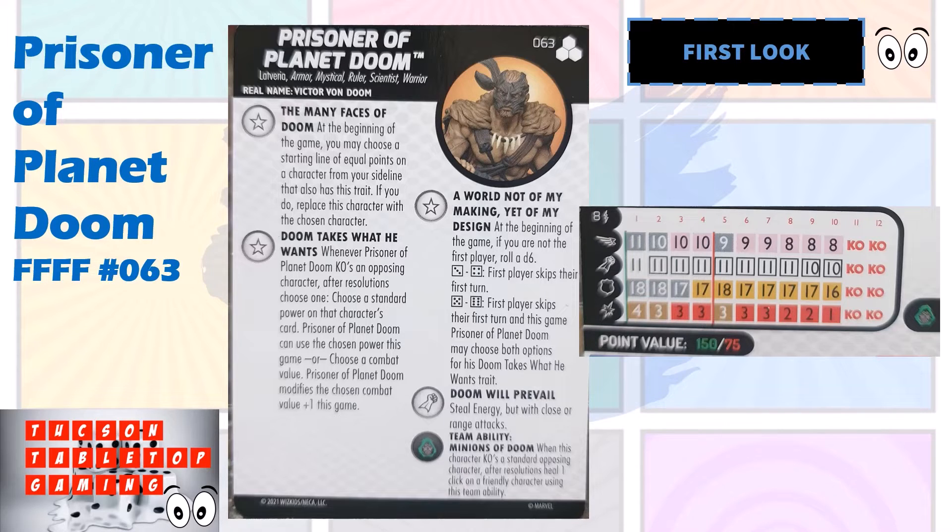Looking at his dial, he comes in at 150 or 75 points. For 150 you're getting 10 clicks, and for 75 you're getting six clicks. He flies and has an eight range, which is pretty good. On his top clicks of either point value he's going to have Running Shot. At 150 it's going to be an 11 Running Shot, meaning he can move up to six and then take that shot eight squares away. At 75 points he has a nine Running Shot, moving five and then taking the shot. The special attack power starts on click two and goes all the way through his dial.